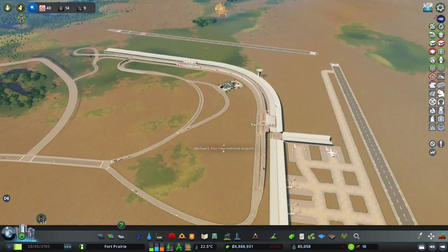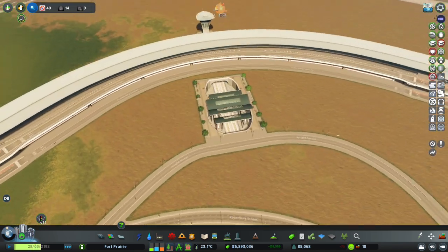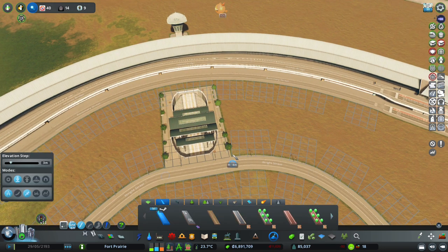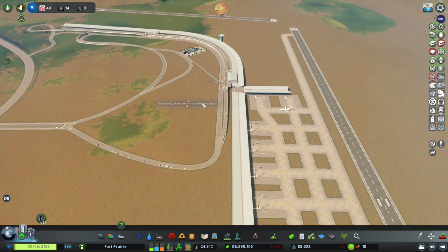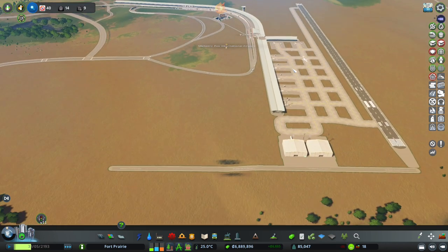Now that we have metros coming out this way, let's make sure that we have at least a temporary pedestrian connection. Now we're going to start seeing some people here - this plane, for example, has nine people on it. We're getting there. We have 159 passengers through this zone. This is fantastic - we are definitely moving along steadily, slowly but surely.